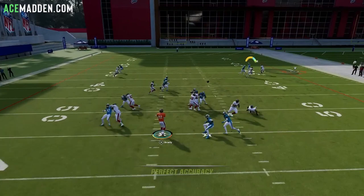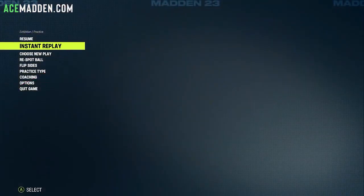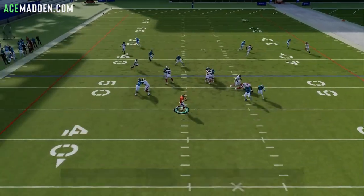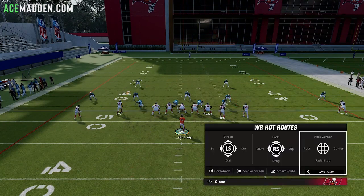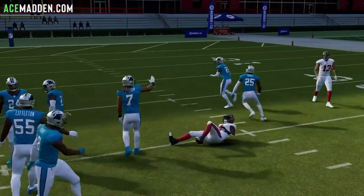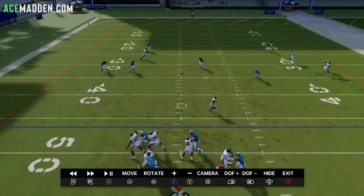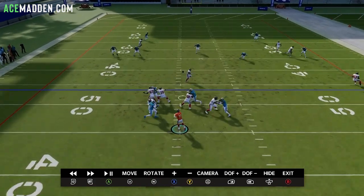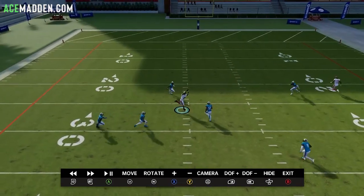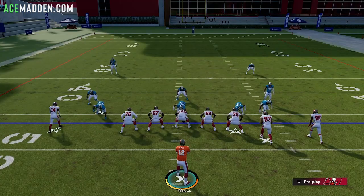You'll also get separation versus man on the angled post — see if Godwin gets open here. Godwin kind of gets open, you could definitely throw it. Against Tampa 2, you can pass-lead that inside underneath the deep half. There's nothing keeping the deep half from going to the sideline except this guy, and he's focused on another receiver. And look at the running back — he's just wide open because in Tampa 2 all those defenders drop way back.